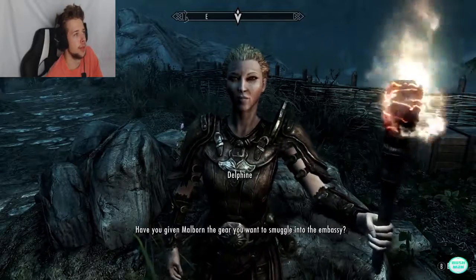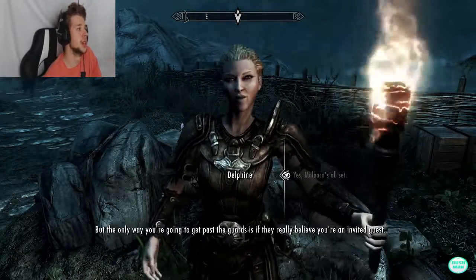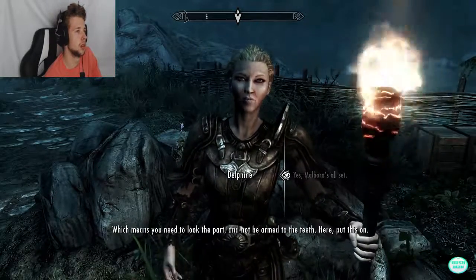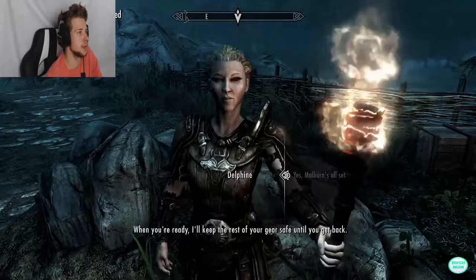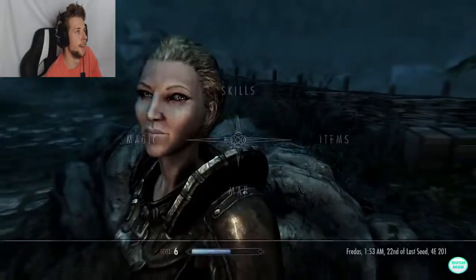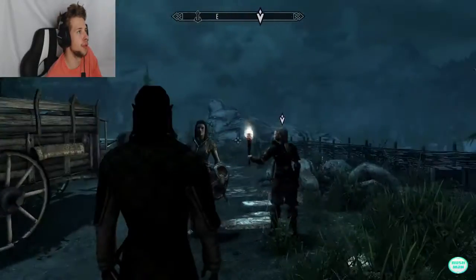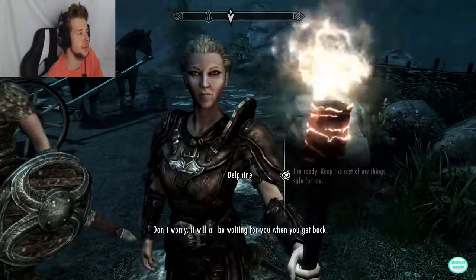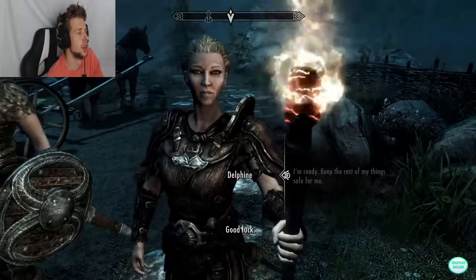Delphine asks if I've given Malborn the gear. She has our invitation to the party. The only way to get past the guards is if they really believe we're an invited guest, which means we need to look the part and not be armed to the teeth. She gives us party clothes and says she'll keep the rest of our gear safe. I've got my clothes on — look pretty good. Let's go.